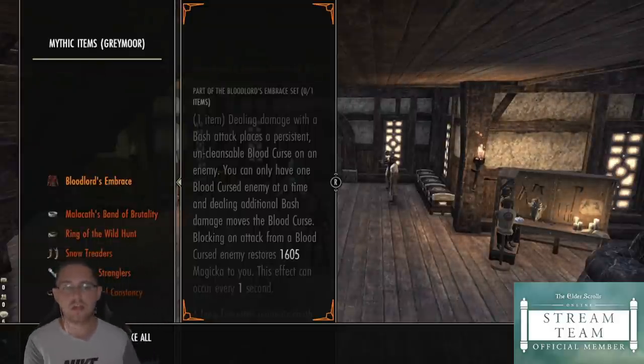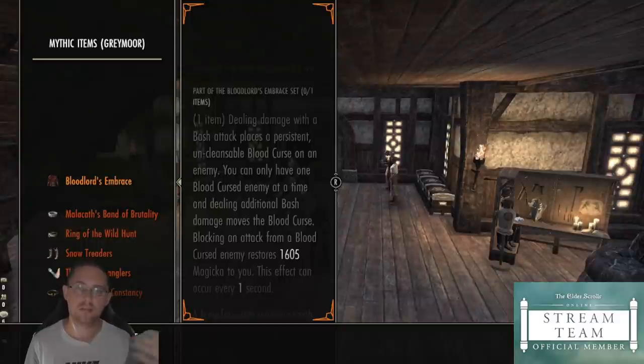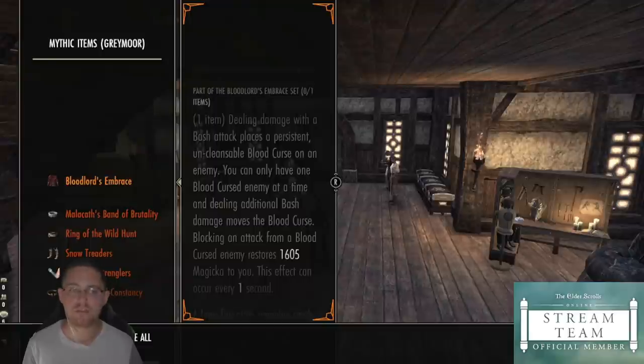It's much better to just consider alternative options. If you want to use Bloodlord's Embrace, have a think about the boss — does it hit fast enough to utilize it, or would you be better off using something else? 99% of the time you're better off using something else. In that 1% of situations where incoming Magicka strain is really, really intense, then absolutely give it a go.